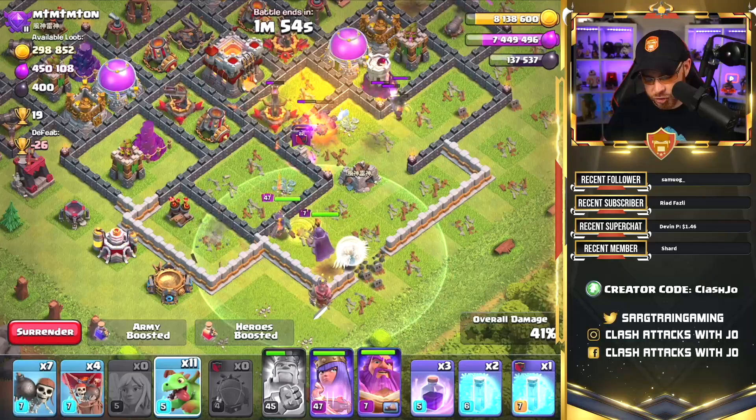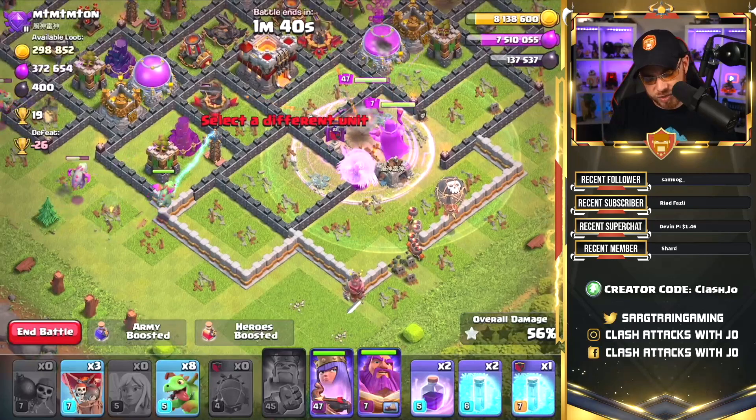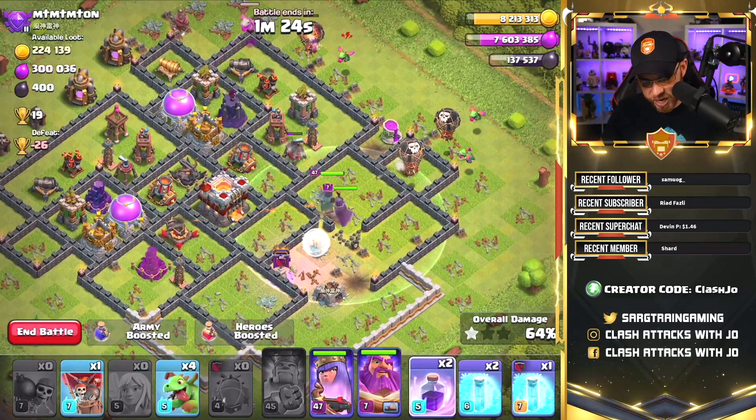The king's ability needs to be used and let's drop the grand warden there since we don't have any miners in this attack. The yeti's caught up on a wall, drawing fire for this archer queen. Let's drop baby dragons since she just took out the air defenses over there, and we need to send a few balloons in as well. Let's drop a raid spell and release some wall breakers to open up some deeper compartments for the queen and get her to the other side of the base. Maybe found a giant bomb.